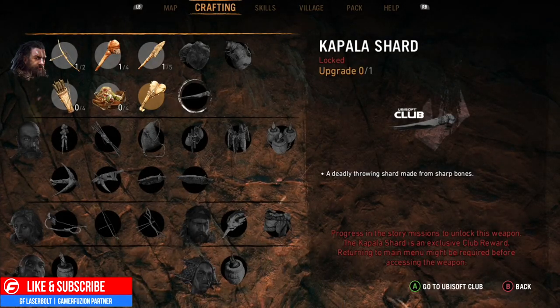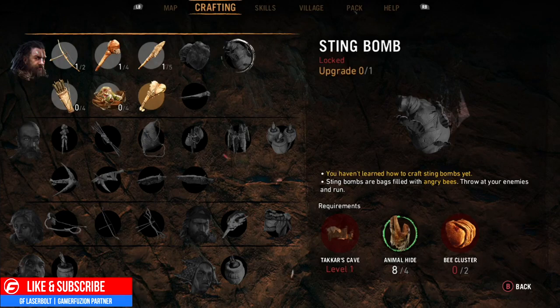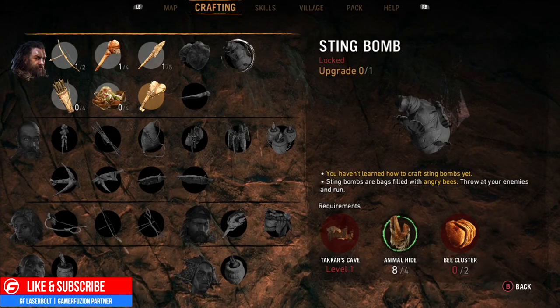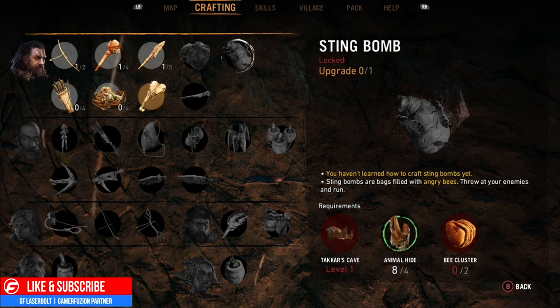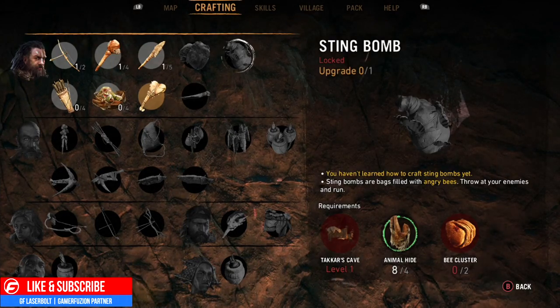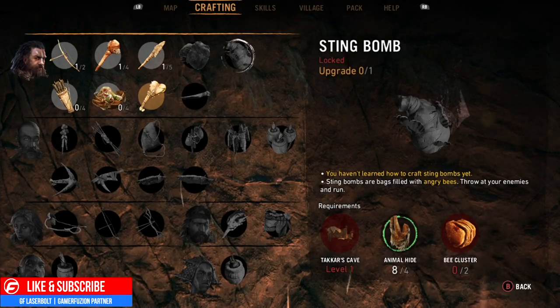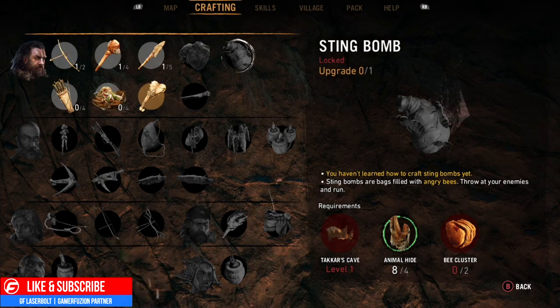This one is also mission-locked, but this one I could craft because I've already completed a lot of the mission. I need Takara Cave, Animal Hide — which I already have — and B Clusters. So you're going to need to pick up different types of items within the game to allow you to craft these.